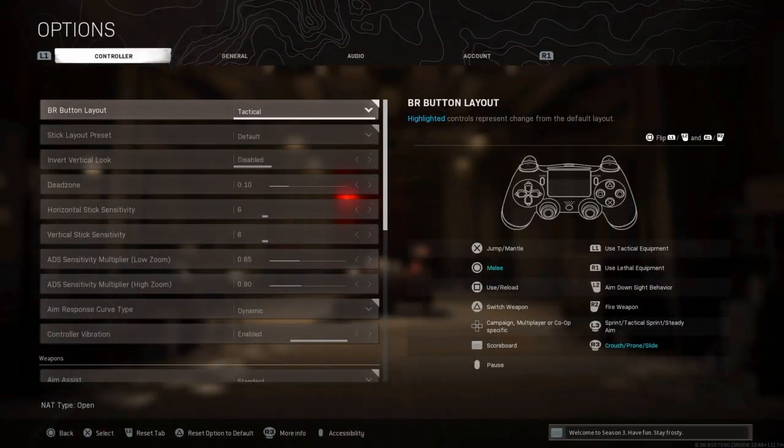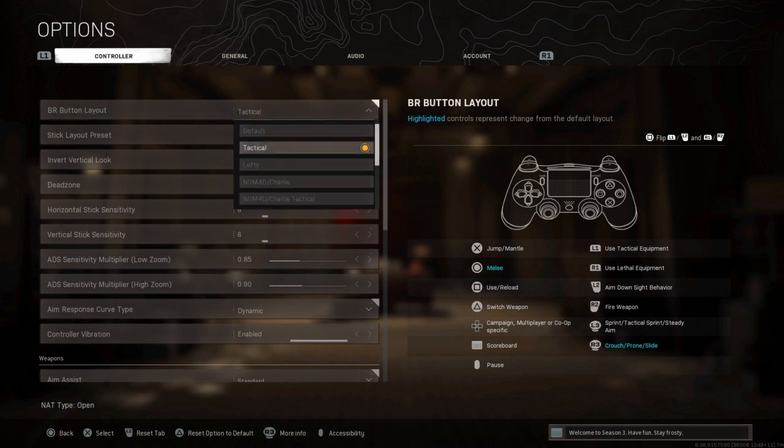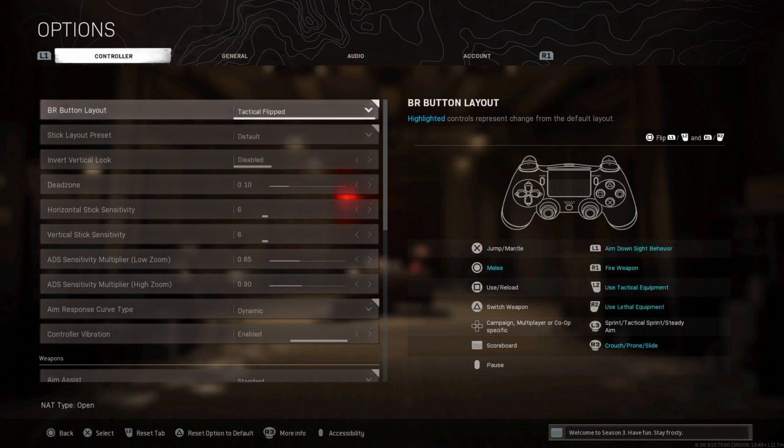My button layout is Tactical. If you like bunny hopping, you should use Bumper Jumper Tactical — it will help you bunny hop a lot. I'm not used to it yet but I tried it and it was pretty good. I recommend Tactical or Tactical Flipped so you can fire your weapon faster before your enemy shoots you.